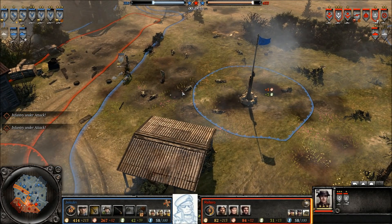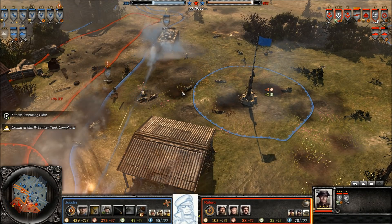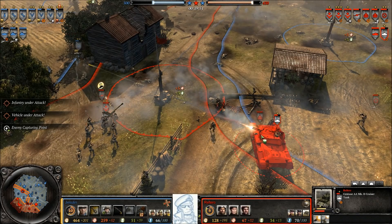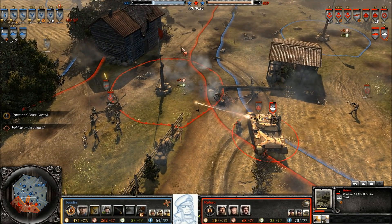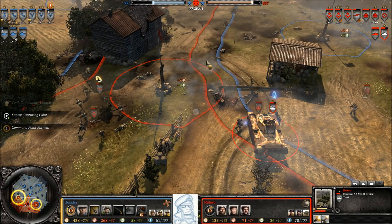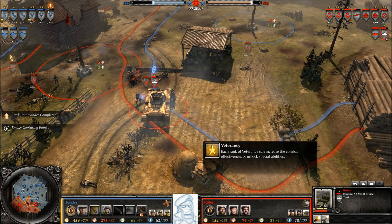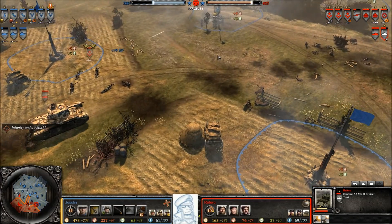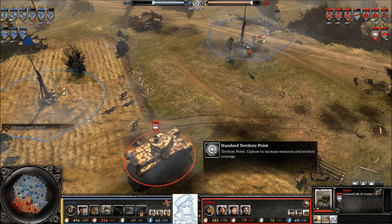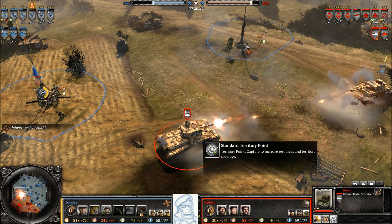Jessalyn almost gets a wipe again. The Stuka stuns with a concussion grenade, flanking — but right in front of the Centaur, couldn't even try. There you go — he gets a wipe. Jessalyn's troops take a hit; a six-pounder gun, the Cromwell stunned by the concussion grenade. Nice throw by Jessalyn, but I don't think that was fully worth giving the Centaur additional experience. Jessalyn's playing a lot of munitions but not really doing anything with it — that feels like a bit of a mistake.